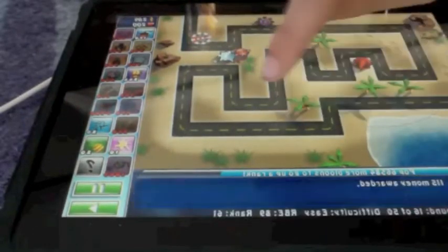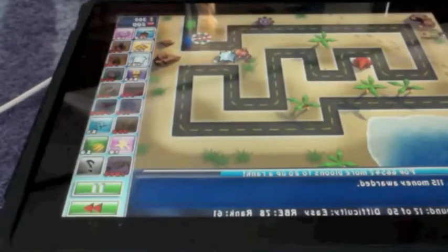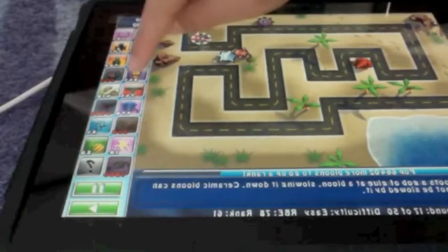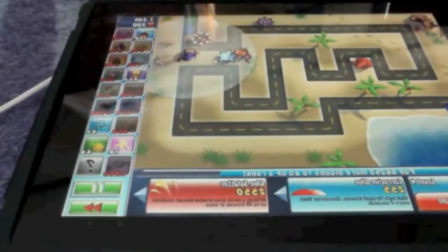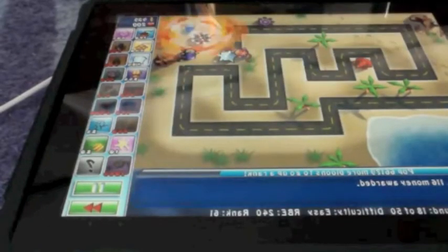Now I have the monkey mage, which is basically a fireball — it's really cool. I'm going to put on every tower possible. I'm also putting down a glue gunner, and glue gunners are really helpful. I now have something called corrosive glue, and it can dissolve through balloons every two seconds and it slows down balloons, which is my main reason for wanting it.